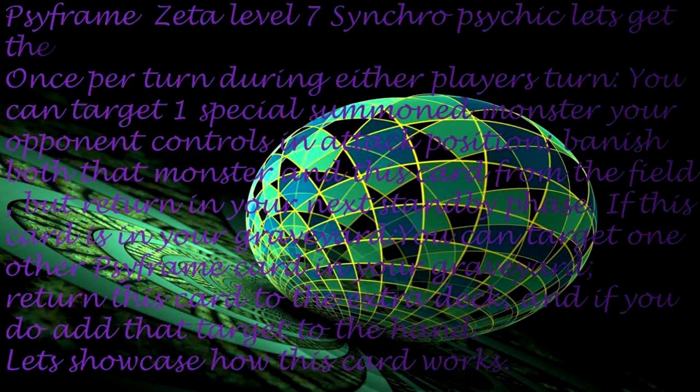Psyframe Zeta is a Level 7 Synchro Psychic monster. Once per turn, during either player's turn, you can target one Special Summoned monster your opponent controls in attack position and banish both that monster and this card from the field. During your next standby phase, if this card is in your graveyard, you can target one other Cyframe card in your graveyard, return this card to the extra deck, and if you do, add that target to the hand. Let's showcase how this card works.